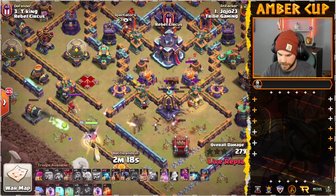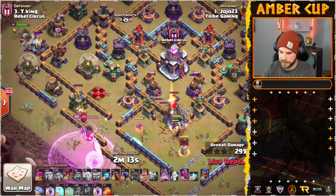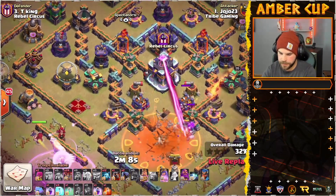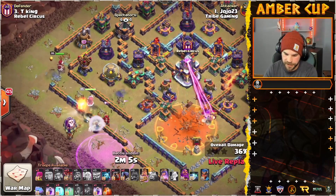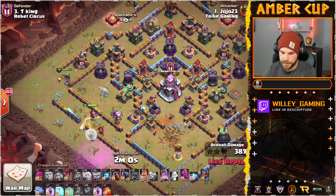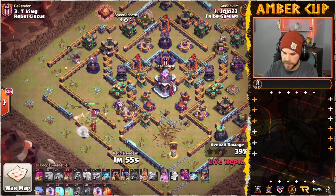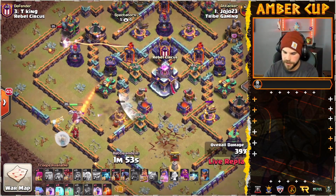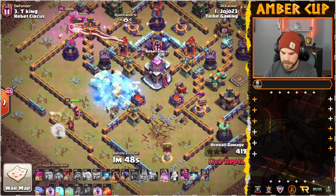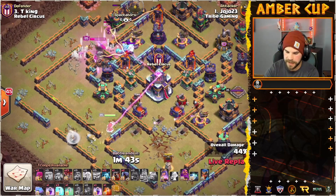Is this Log Launcher able to take out the Monolith? Not quite, but the troops that come out of it will finish it off. Very nice — get the Poison Tower as well. Well, we didn't take it out, we triggered it. Oh — the Queen didn't go in, she's just chilling on the outside. He drops the King in to help direct her back towards the core, and very nicely done — she is going to head back in. She doesn't have to worry about the Poisons for now, but they are recharging. Nice freeze. He hasn't used a Rage Spell on this Queen yet — he only brought two, so he's being very patient with them.